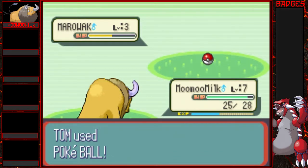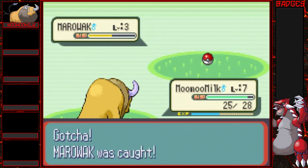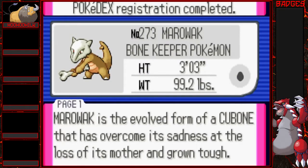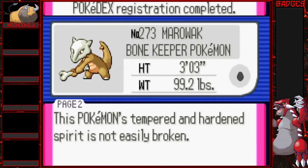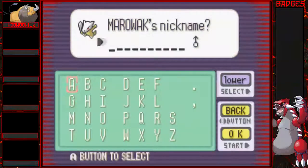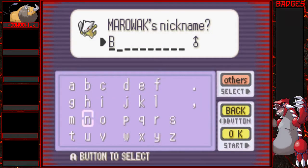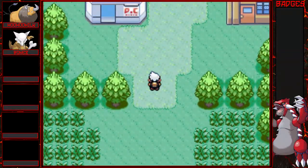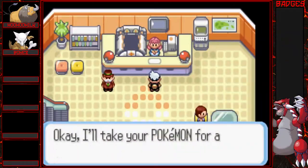Oh well — we could always try another time, but we're out of Pokeballs. We caught Marowak! Marowak is the evolved form of Cubone that has overcome its sadness at the loss of its mother and grown tough. This Pokemon's tempered and hardened spirit is not easily broken. I will break you, Boner! What should we name him? Bones. Yeah, I know — lame, right? But we did it! We got our next Pokemon so fast! Already got a Tauros and a Marowak.